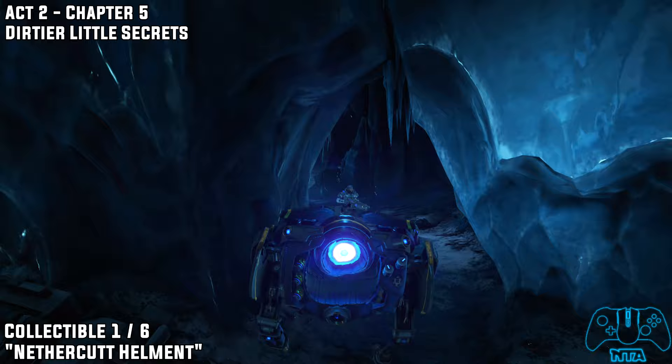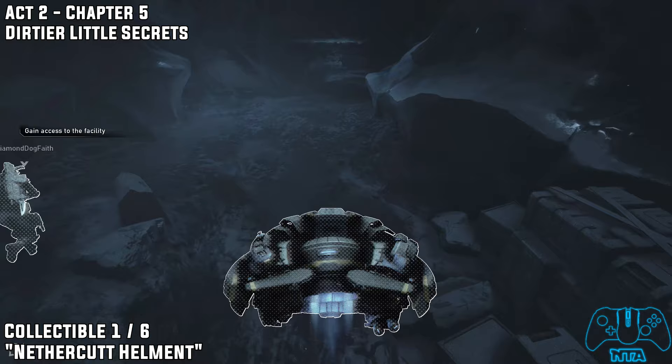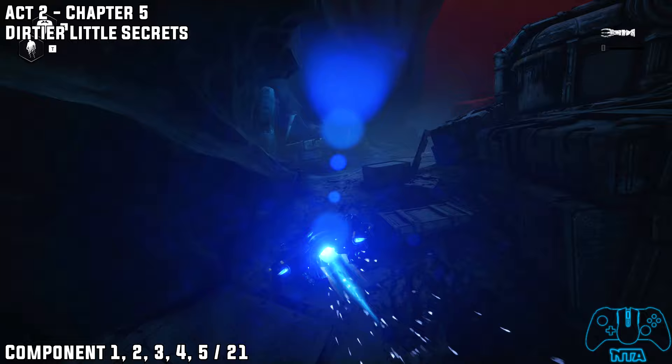Chapter Five. As we are looking at the main door with all the turrets, do a 180 and head back this way — you will find a collectible. Remember: when looking at the main gate, there should be two turrets in front of you and two turrets to the left.